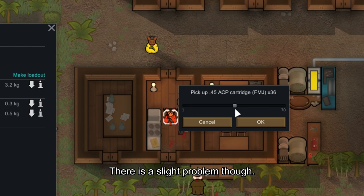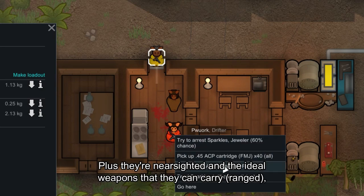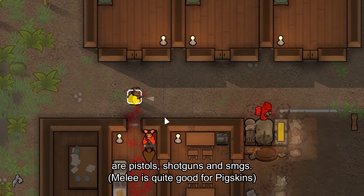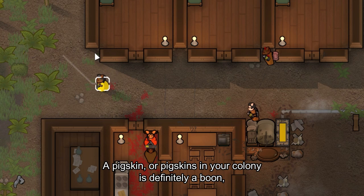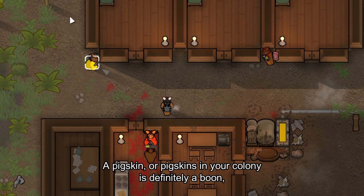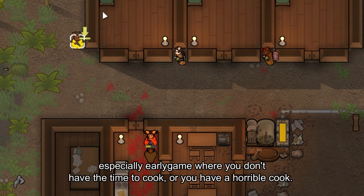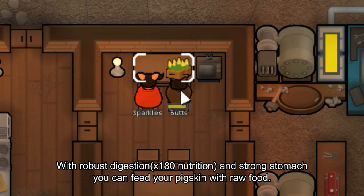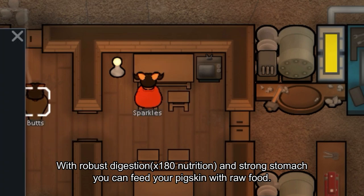There is a slight problem though: they have trotter hands, making their manipulation a bit weak. Plus they're nearsighted, and the ideal range of weapons they can carry are pistols, shotguns, and SMGs. A pigskin in your colony is definitely a boon, especially early game where you don't have time to cook or have a horrible cook. With robust digestion and a strong stomach, you can feed your pigskin raw food.